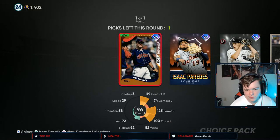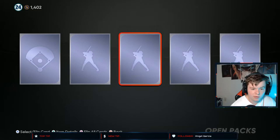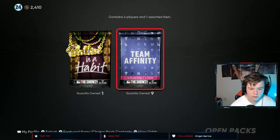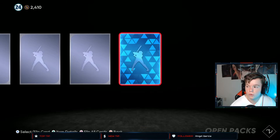Alright, let's get this guaranteed Diamond. Jim Tomei debut coming up soon — you guys wanna see that? I have not pulled a Diamond in so long. Gold on the first pack — what do we get? Alright, Sunny Gray — might as well just quick sell him for what we got. It's awful.